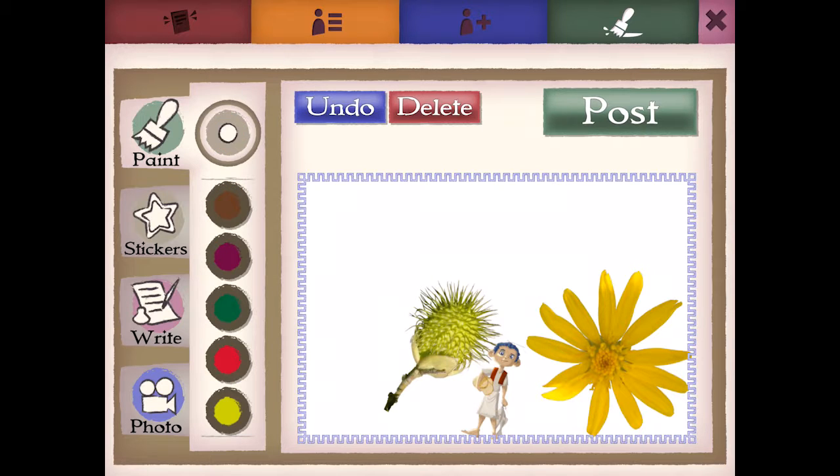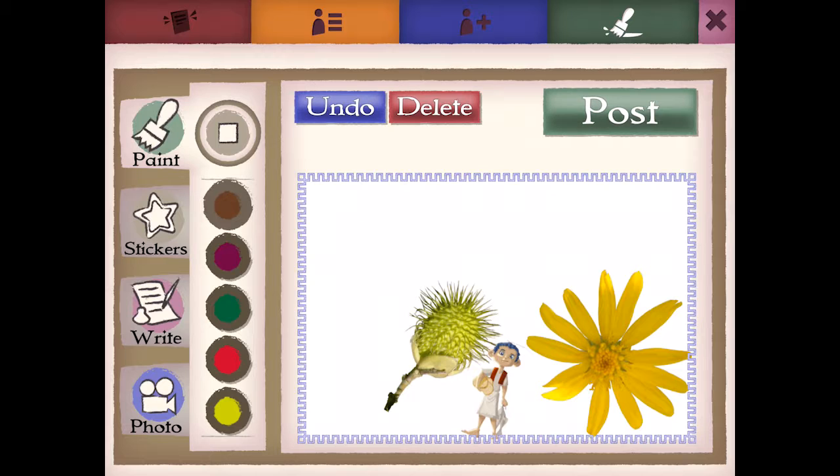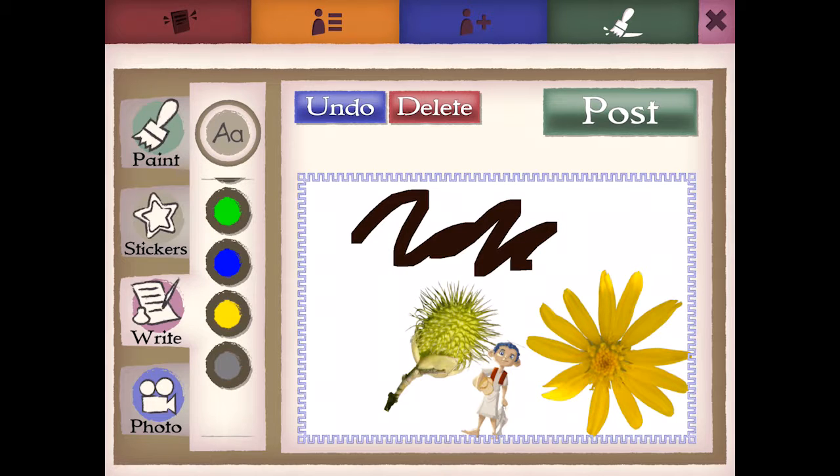You can paint or draw. Choose your colour and the size and shape of the line. Touch the screen to draw. You can write using the pop-up keyboard.